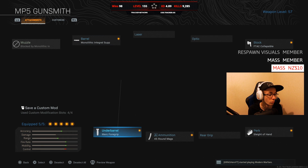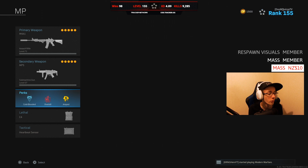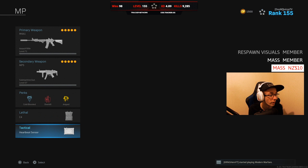The MP5: Monolithic Integral with Merc Foregrip, 45 rounds, Sleight of Hand, and the F-TAC Collapsible Stock. Perks are the same — Cold-Blooded and Amped — with C4 and a Heartbeat Sensor.